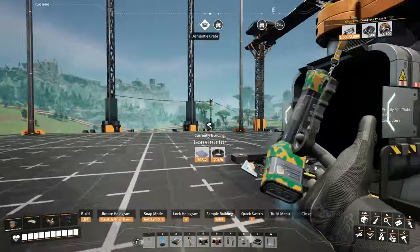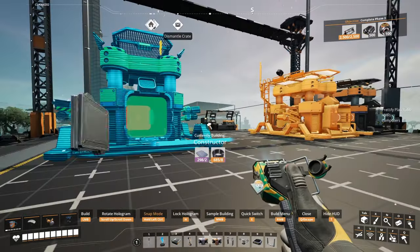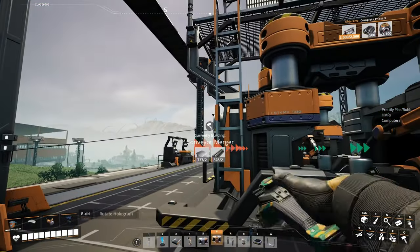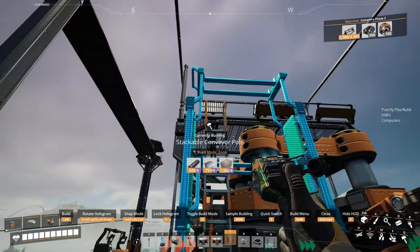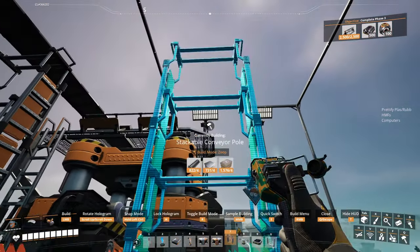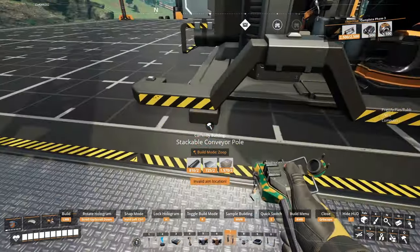To start out, to do your four constructors, you'll place them in a line. Then we're going to get our belt pulls, similar to our smelter design. We're going to line it up with the back of the shroud, and on this one both can go to a height of 3.